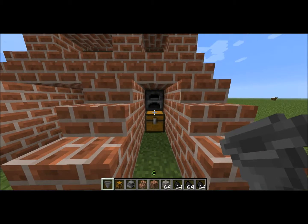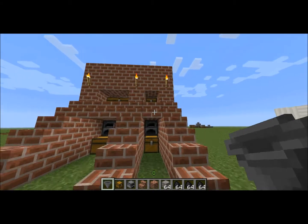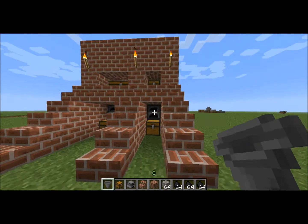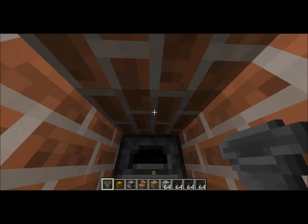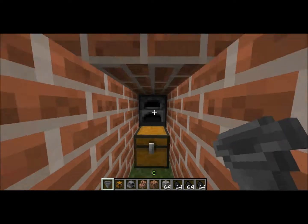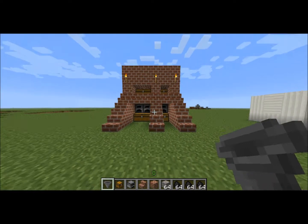Then there's the single one, which you might want for a little cottage or something, because the double takes up most of the space. This one is a little bit smaller and nicer — you can just walk in and use it.